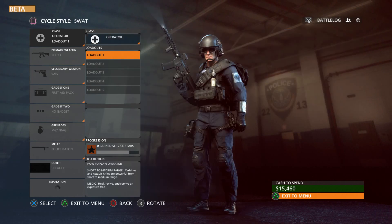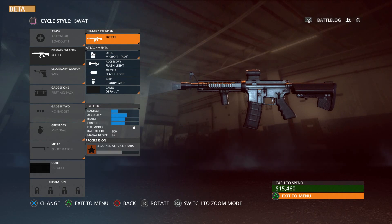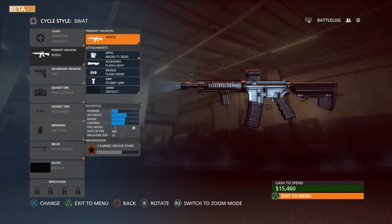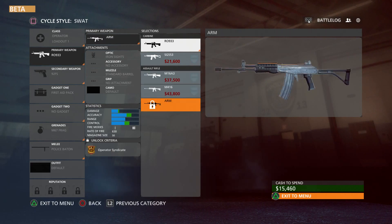So we'll start with the Operator. You select that and for your primary weapon, as you can see on the left side, the first gun is the RO 933, which is what you start out with — that's the only gun for this class available to start. You also have these attachments to start with. The orange blinking triangles in the bottom right corners of the boxes are telling you there's a new option you can buy. If I select a gun, you can see it'll cost 21,000 to buy this gun, 37,000 for this one, and so on.